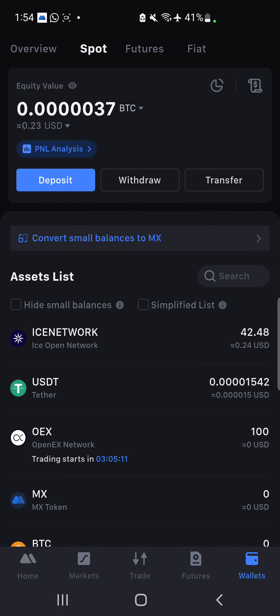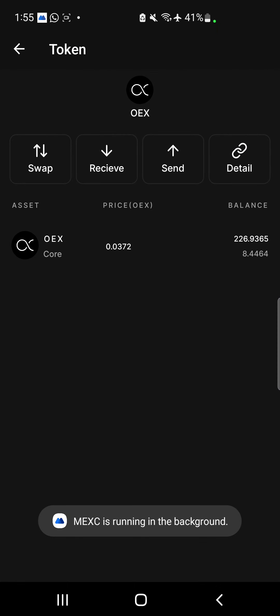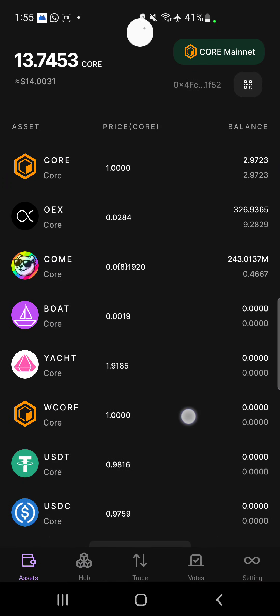After waiting some time and refreshing the interface of my Maxi Exchange, the 100 OEX tokens I sent are reflected — congratulations to me! The price of OEX on Maxi is not showing anything yet, but in the OEX app the price is 0.02. I just hope there will be a higher listing price by 5 AM.